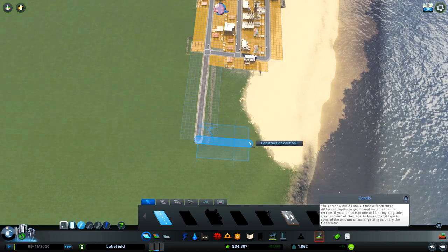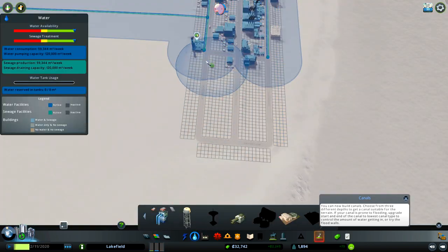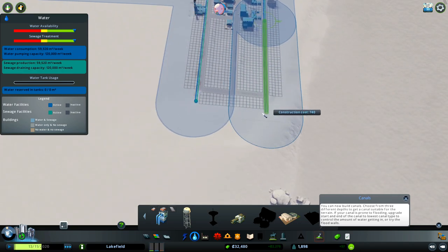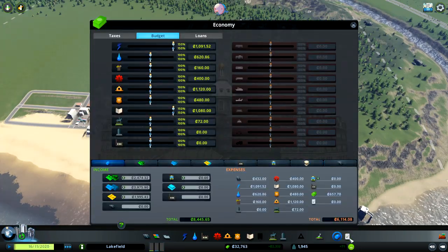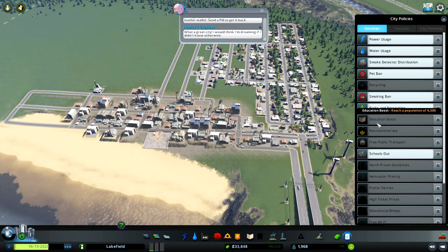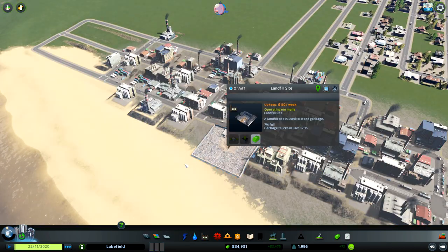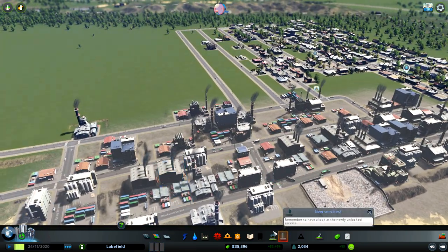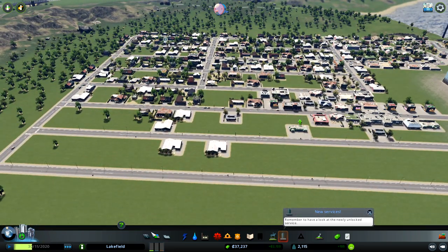Let's increase our industry a bit more. As you can probably see, I'm giving the city space to grow and I'm okay with money. Can I change policies? No parks policy yet. I want the education boost — it's unlocked at 6,000 people, so not yet. Garbage is okay so far. Let's decrease residential taxes to 5% — hopefully that will increase the number of people who want to live in the city.